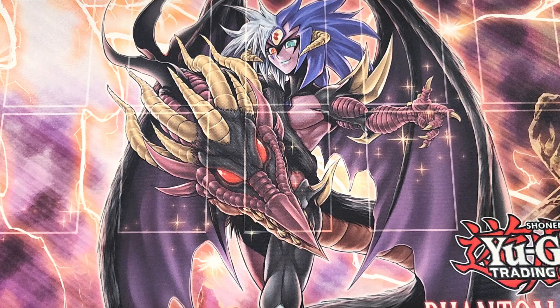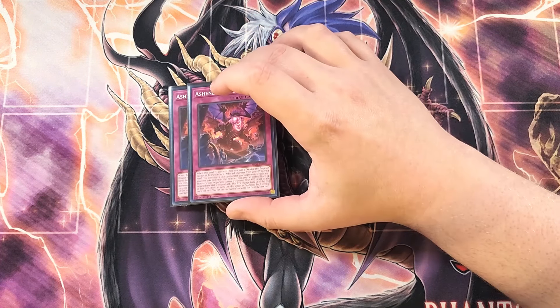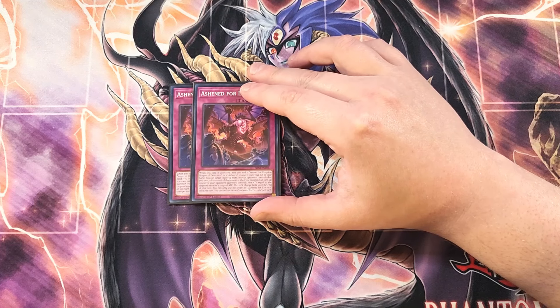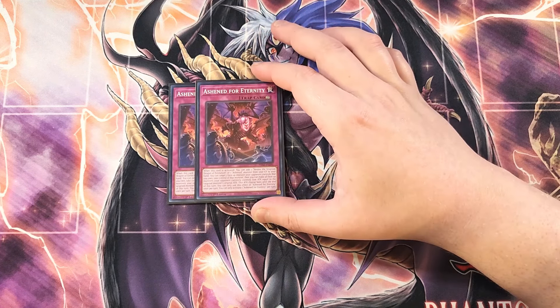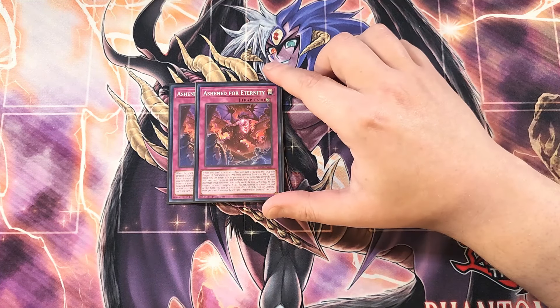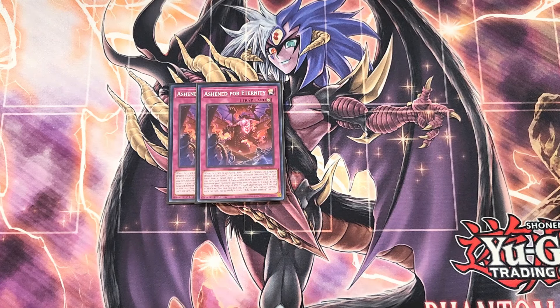For the traps, we're going to be playing two copies of Ashen for Eternity. This card is super cool as a two-of in the deck — it's a really good card to put on your side of the field with your copy of Vados. When this card is activated, you can add a copy of Vados or an Ashen monster from your graveyard to your hand. You can also target a face-up monster your opponent controls that you own — meaning your copy of Vados — and take control of that monster. Then you can make all face-up monsters your opponent controls lose attack equal to the targeted monster's original attack, which is 2,800 if you're targeting Vados. I love the lore behind this card — Vados came out of the volcano and destroyed the Ashen City, turning them into ghosts fighting for eternity, which is why this card is called Ashened for Eternity.